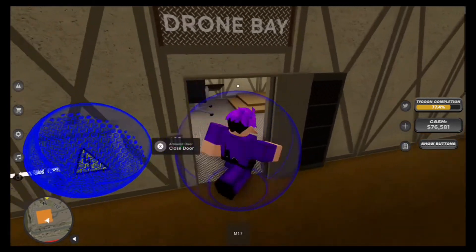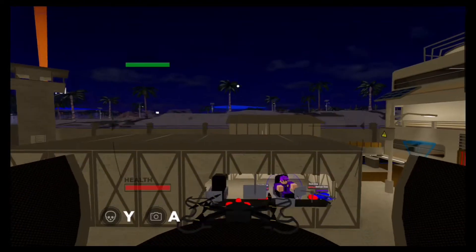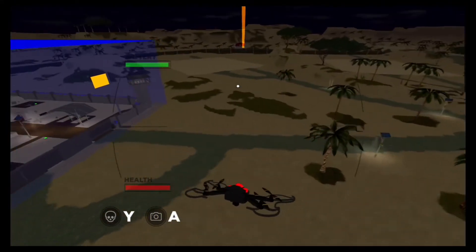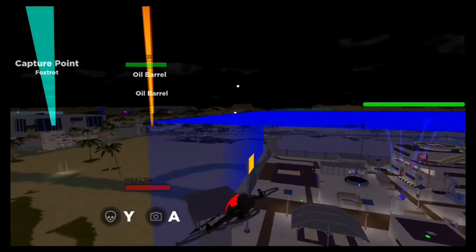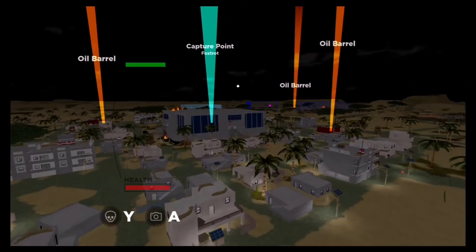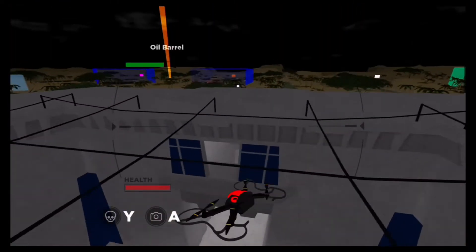Alright everyone, for our next tip — use recon drones. If you're someone who's always terrified of being killed, you can use recon drones. For example, if you think someone's outside your base, quickly spawn in a recon drone and do a little search around your base. As long as you're aware, you should be fine, but it's always good to check. Also, if you're capturing points and want to make sure no one's there to steal it or kill you, fly a recon drone right over. It's called a recon drone for a reason — a lot of people think it's useless, but it's not.